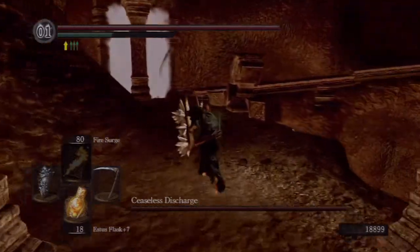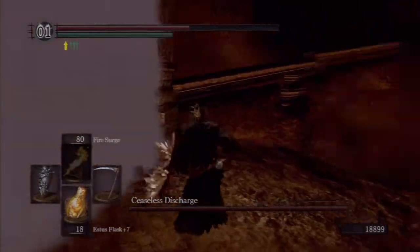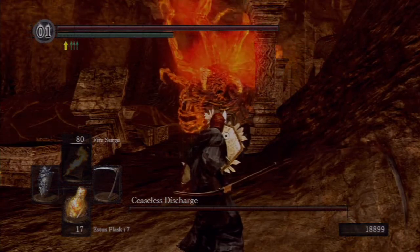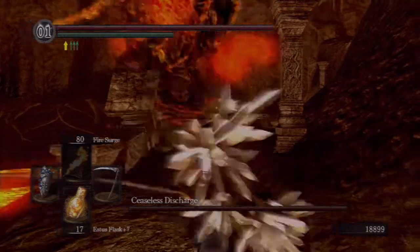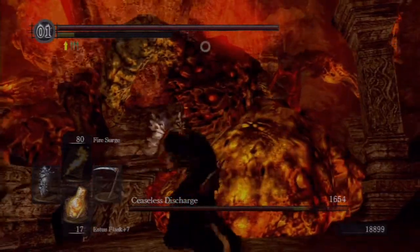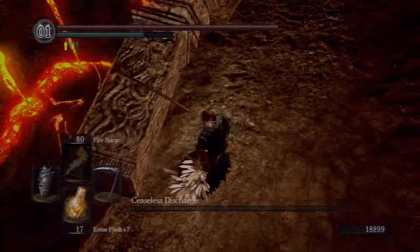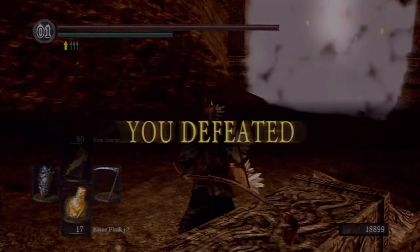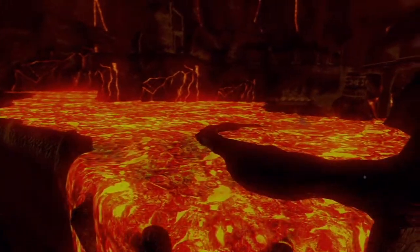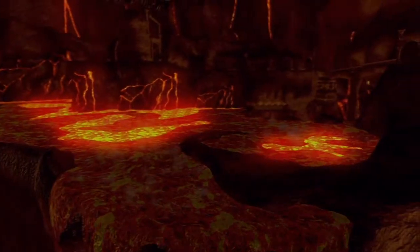As soon as you grab the Gold Hemmed Black Armor Set, you want to take off and run back through that little safe zone. You're running, make a left, go through that safe zone, forced right, come around the corner, make another left, and head straight back for the fog door. He is going to follow you, and this is supposed to be sort of a scripted moment — kind of like the Lord of the Rings 'you shall not pass' when the Balrog falls off the bridge. This is not a glitch; this was intended in the game, and this is how you clear all the lava out of your way and make it easier to traverse the Demon Ruins.